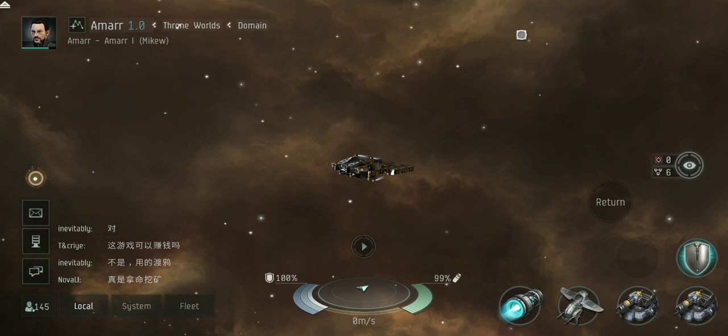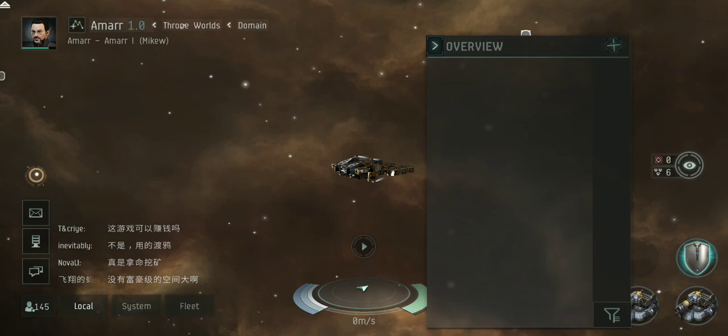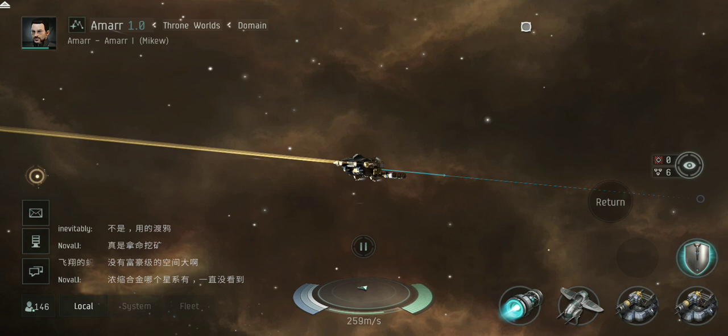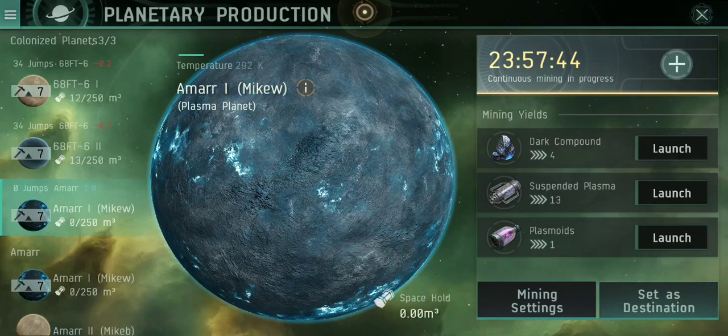Hey everyone, I'm going to show you how to do a little bit of planetary production. There are two ways to get to it. One, while you're in the station — over here where I'm tapping right now, you can hit planetary production. Or you can go up to the top left and hit planetary production by hitting your portrait and then hitting planetary production. That'll bring you straight in there.